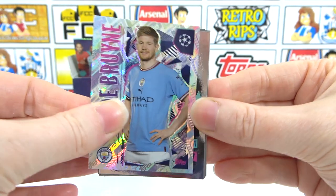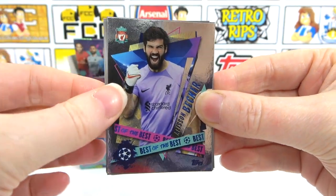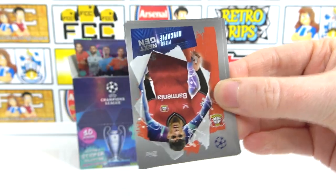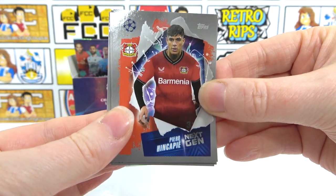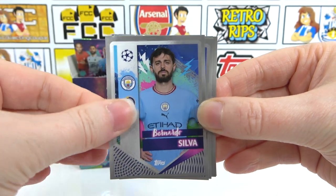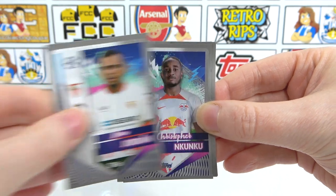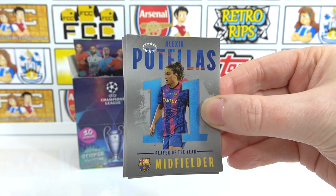De Bruyne as our massive shiny sticker — boom! And we have a Best of the Best — first one — Alison. So that's our first Best of the Best for today's opening. We have a Next Gen of a Hikapi, Bernardo Silva, and then we have a Jordan — another Jordan. It's every pack for me. Nkuku.